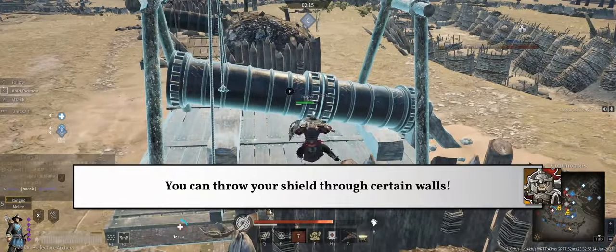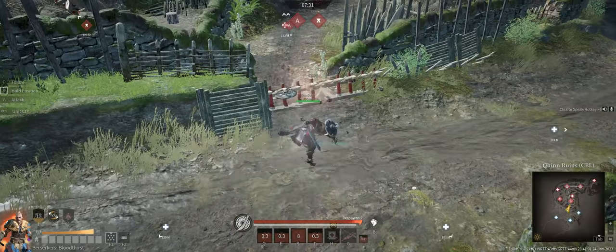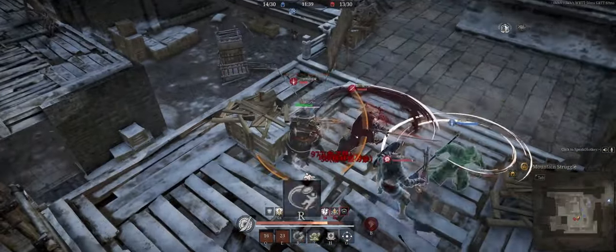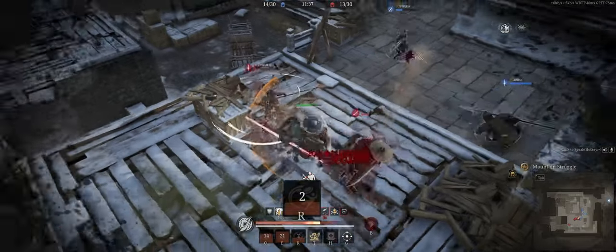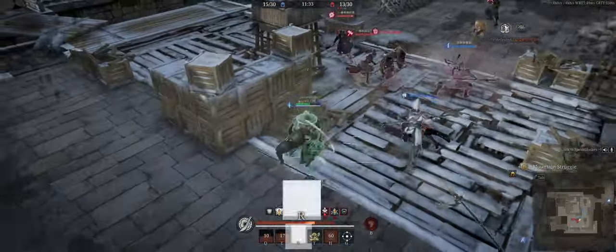Anything that gives out damage numbers — such as heroes, units, artillery, and certain breakable objects such as barricades — will give you the speed buff. If the current season you are playing in has a Throw Shield rune which improves its range and cooldown, use it! It's so good and I miss it so, so much.